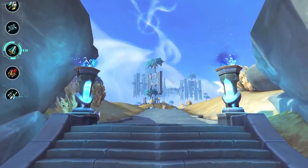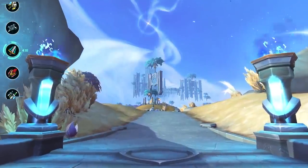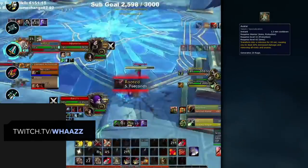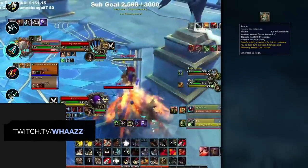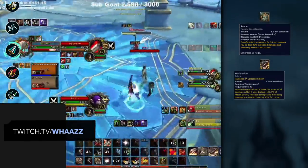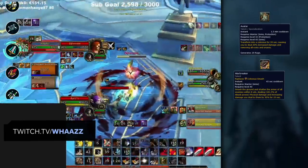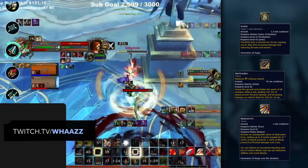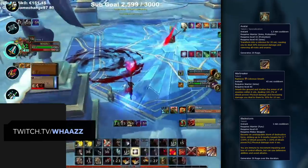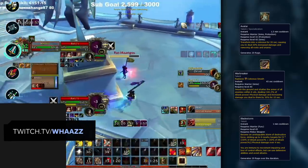Next we've got Warriors, who have a handful of both offensive and defensive buffs — some with obvious animations and others more subtle. Starting with offensives, Avatar removes slows and roots while increasing their damage, and is usually paired with Warbreaker, which applies a debuff to those around the Warrior. A disarm is generally the best tool to handle these. However, Warriors will often follow Warbreaker up with Bladestorm, which makes them immune to CC — so you need to be fast to CC them on their offensives while also being ready to trade defensives during these windows.